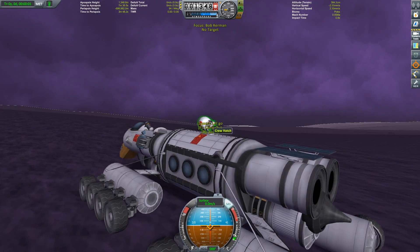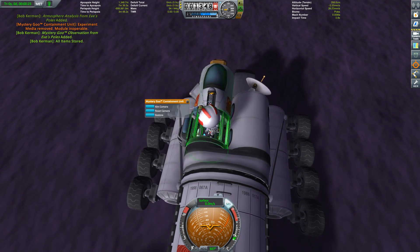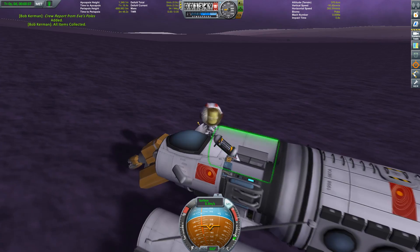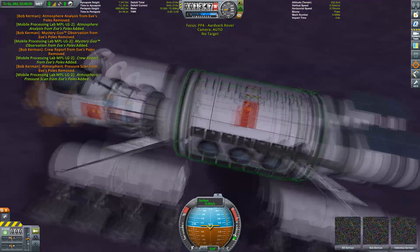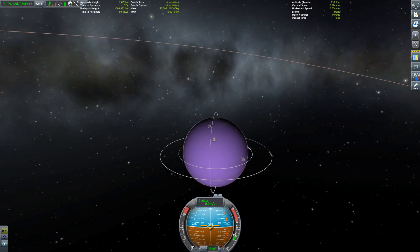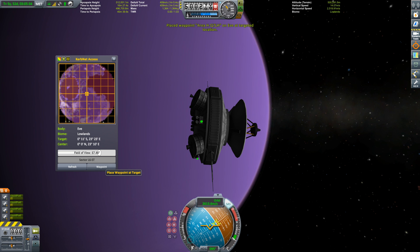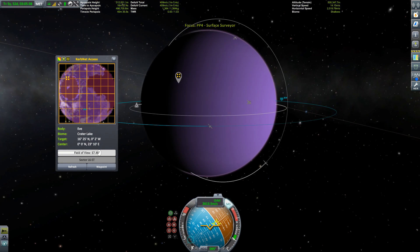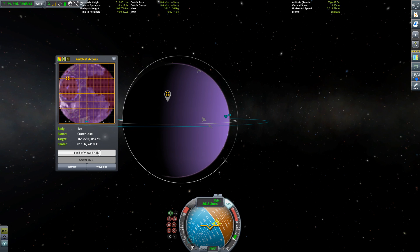Let's get some of that tasty science. Our scientist Bob has to collect everything. All in all, Eve has about 15 biomes and I'm already at about 11 of those, so we're doing quite well. Let's see how many we can get, because I'm going to try to head to another one. To set a new waypoint we need to see the terrain, and to see the terrain we need KerbNet access. And this is Crater Lake — we're going to head there and see if we can get the science from that biome.